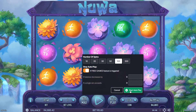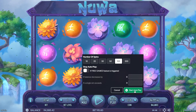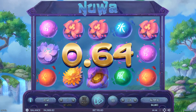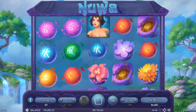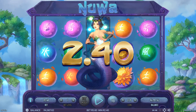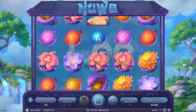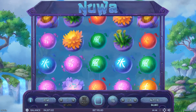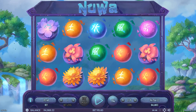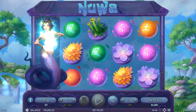Auto play 100. I don't want to stop the auto play if the feature is triggered. Let's get started. So that's the snake around the gem that we need a few of. Here's a wild for us. I'm playing at 5.60 a spin. So if we do manage to hit anything, we should get a decent-ish payout. A couple of them — I haven't seen two of them yet. There's a nice wild.